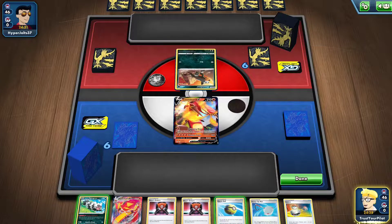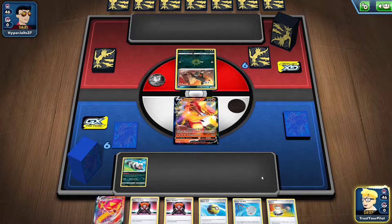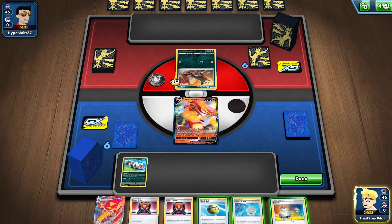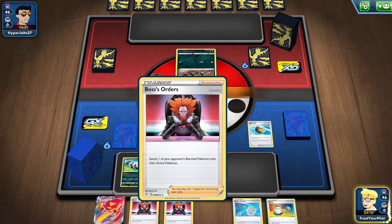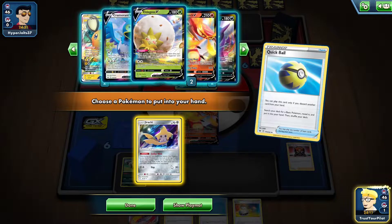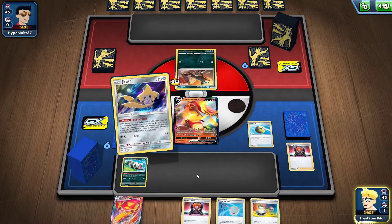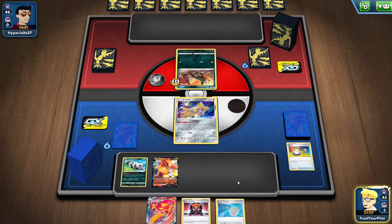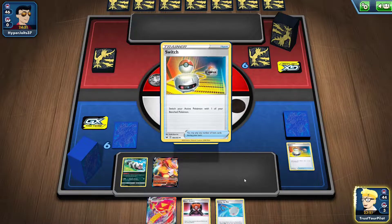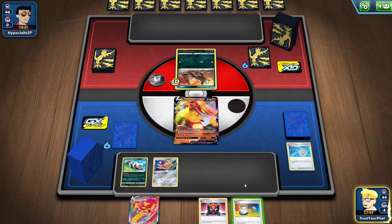My opponent let me go first — that's good if you started Centiskorch V with an energy, but I didn't. So my options here are extremely limited. I think I just burn the hand down as much as I can. I'll Switch. I could Quick Ball the Boss's Orders and get a Jirachi — Jirachi could get me Giant Hearth. I think Jirachi is the safe play. I need an energy and I don't want to completely burn the hand down because I don't want to lose both Boss's Orders.